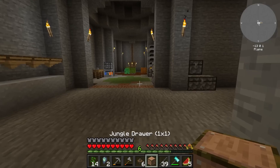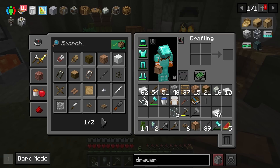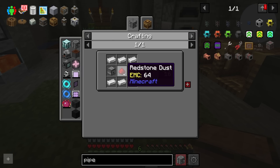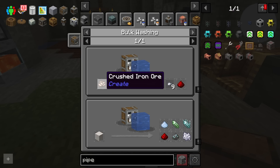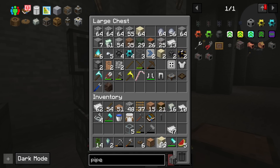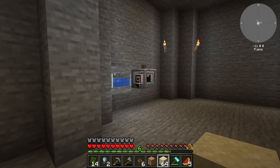Not overwhelmingly so, but next up I guess we're going to do item pipes. So we just want a basic item pipe — problem is I'm going to need some redstone dust. I'm going to need... oh right, crushed iron ore is kind of a pain, so I'm going to need dust. Dust requires sand. We have a quantity — good. Slight pain.